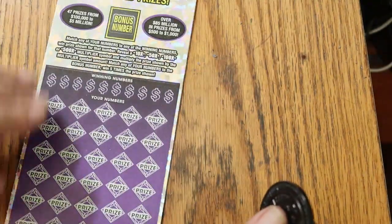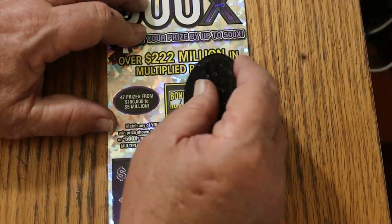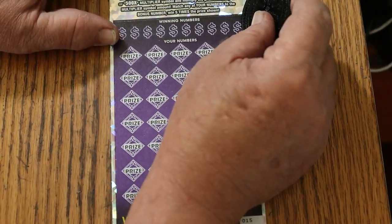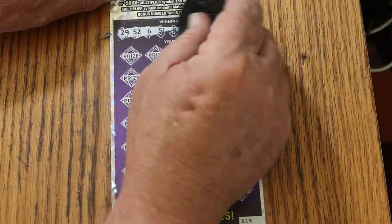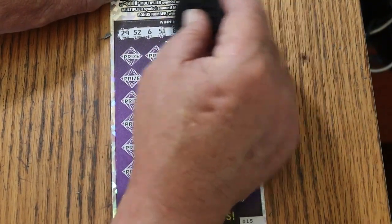Alright, bonus number is going to be CJ's 7. Let's see what happens. The winning numbers are 29, 52, 6, 51, LV's 8, 43, 45, 47, 5, and 22, with a bonus of 7.